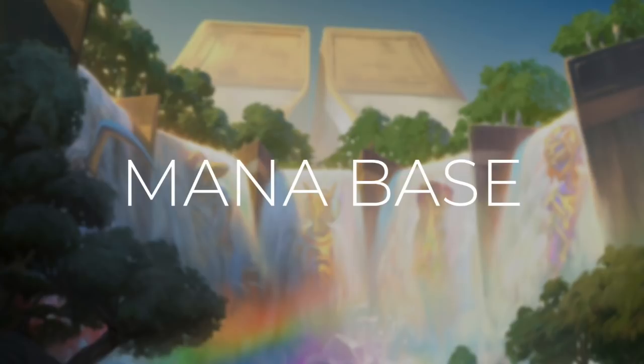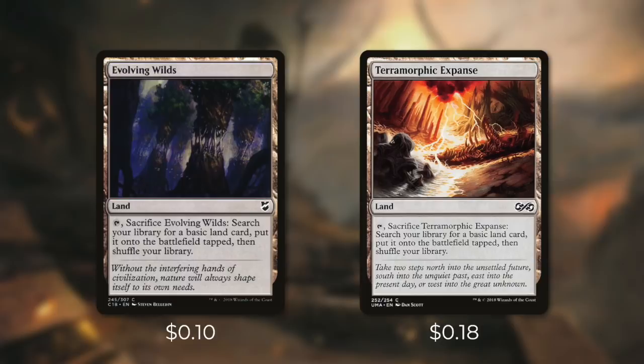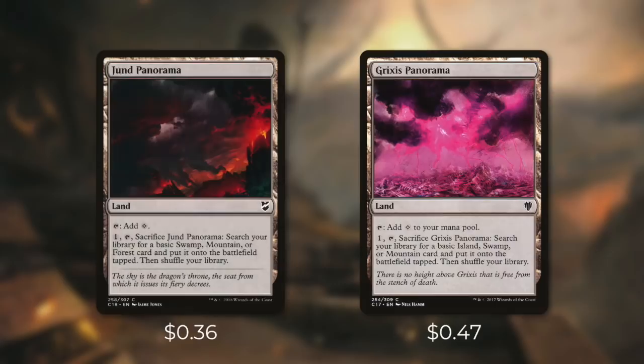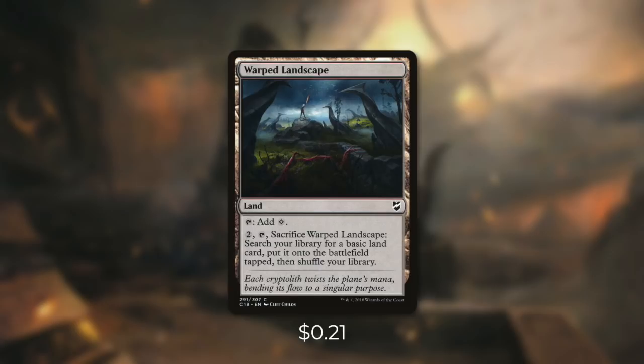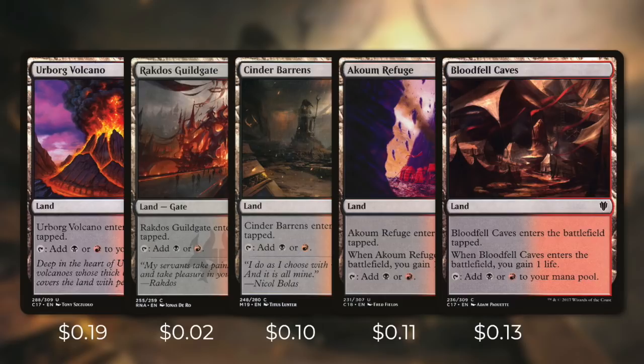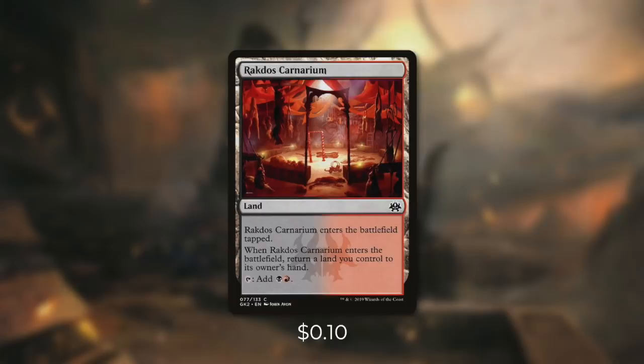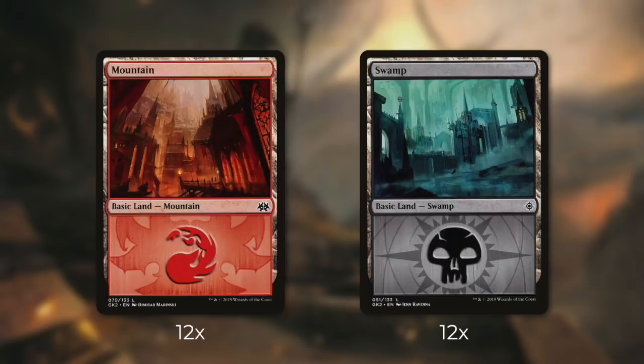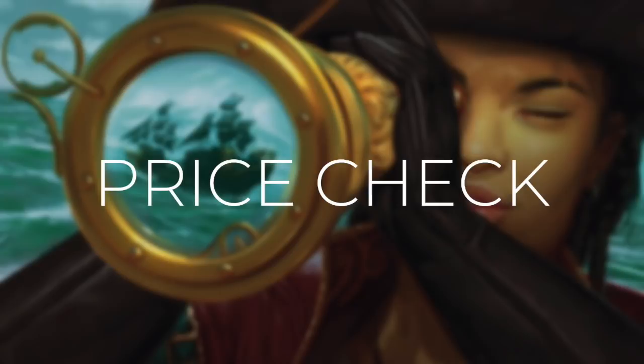Now let's go through the mana base. We have Evolving Wilds and Terramorphic Expanse, both sacrificed to fetch a basic land tapped. Rocky Tar Pit enters tapped and can be sacrificed to search for a swamp or mountain. Jund and Grixis Panorama can tap for colorless or pay 1 to sacrifice and search for a swamp or mountain tapped. Warped Landscape can tap for colorless or pay 2 to sacrifice for any basic land tapped. We're also running Urborg Volcano, Rakdos Guildgate, Cinder Barrens, Akoum Refuge, and Bloodfell Caves — all entering tapped and tapping for black or red, with Akoum Refuge and Bloodfell Caves each gaining 1 life on entry. Rakdos Carnarium enters tapped and requires returning a land to hand, but taps for black-red. Rogue's Passage can tap for colorless or pay 4 to make a creature unblockable. Finally, we're running 24 basic lands: 12 mountains and 12 swamps.